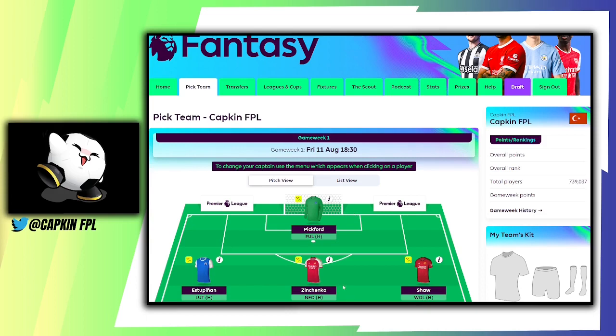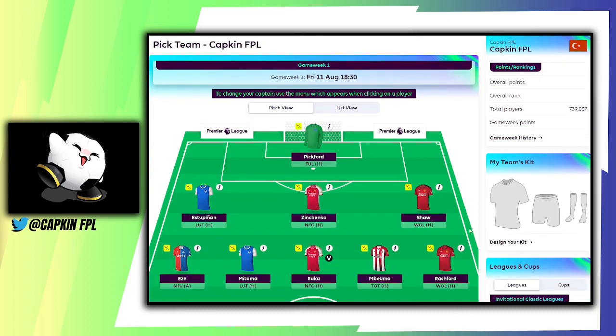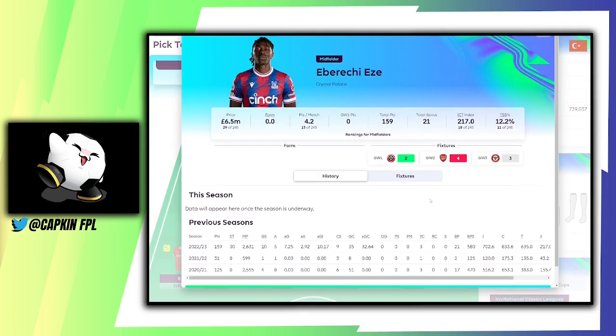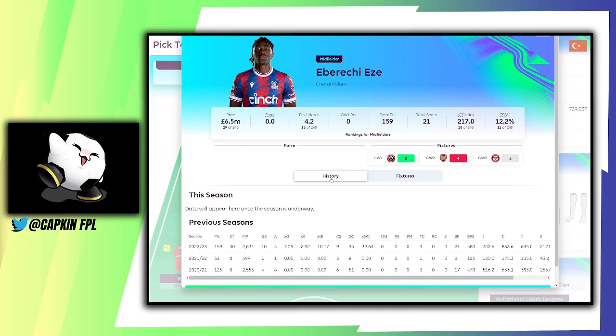I think we're just missing maybe Reece James or Trent, but those are the sacrifices we have to make. Moving to midfielders — there are quite a lot of good players here. Eze is 6.5 million, 12.2% owned. Last season he scored 10 goals, five assists, nine clean sheet points, 21 bonus points. The fixtures for Crystal Palace are not bad: Sheffield United away, Arsenal at home — a difficult one — Brentford away, Wolves at home. Towards the end of last season he did really well, so he's definitely one to watch.